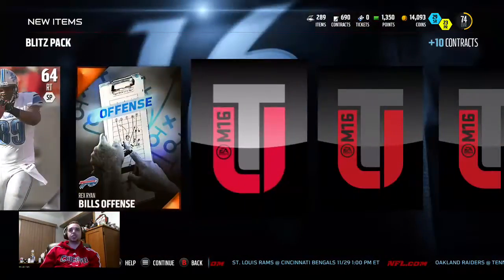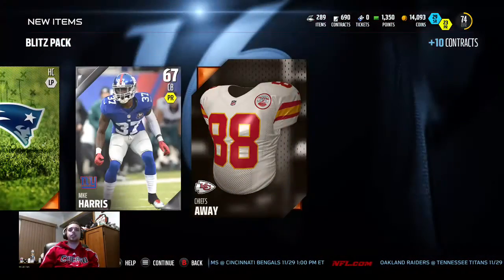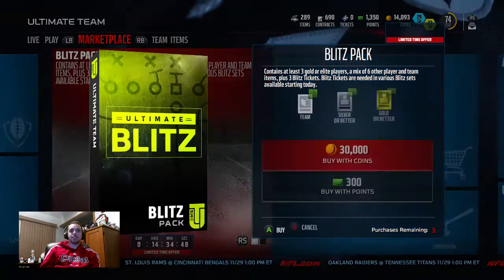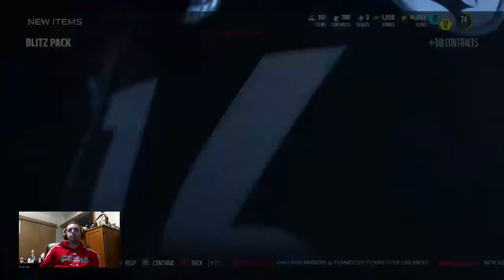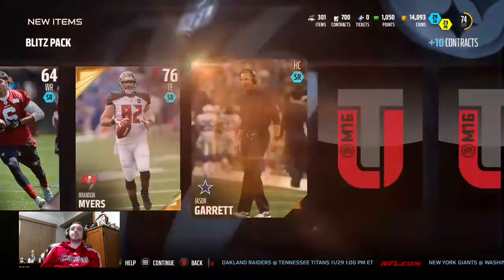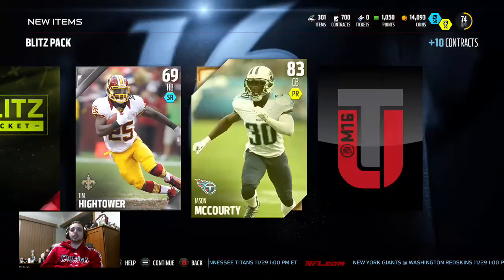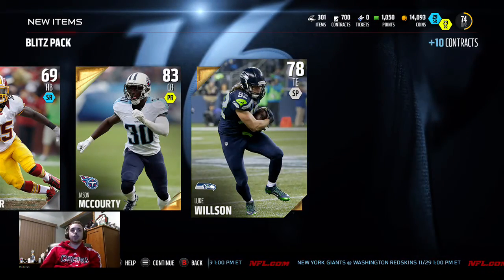Wayne Grass - terrible card to have right there. Three 75 gold cards. Oh my goodness. I'm pretty sure I might have the worst pack luck in Madden 16 to be honest. I see so many people pulling awesome cards and we can't pull anything. I'd love to pull that Jameis Winston even though I probably won't. A 76 overall - that's our highest gold card in like two packs. Jason McCourty though - that card's actually pretty nice, I used to play with him.